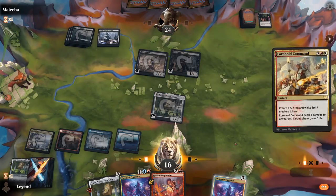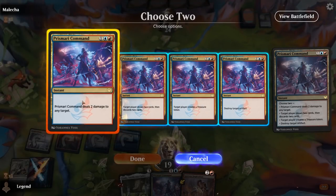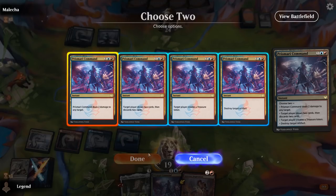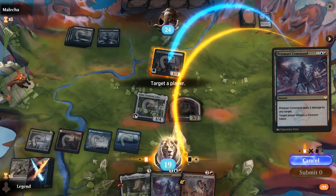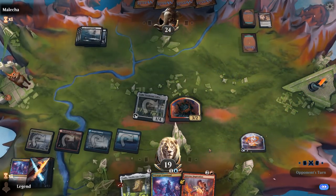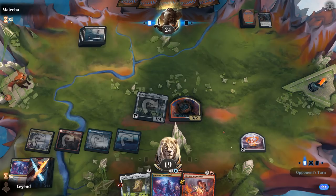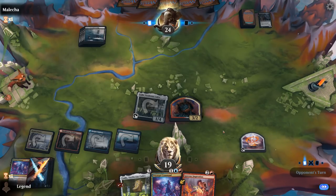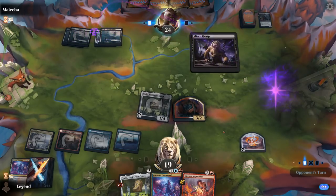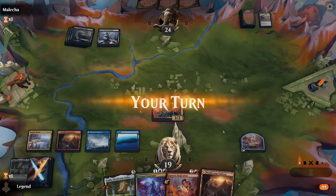That was a pretty good turn. The Spirit also protects Kodi from an edict effect, although we can expect it to die to a Deadweight or Mire's Grasp. Mire's Grasp on Kodi plus a Deadweight — fair enough. Good thing we have a backup Kodi.